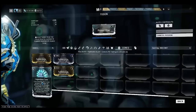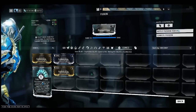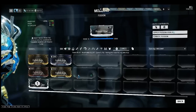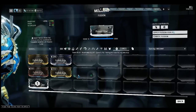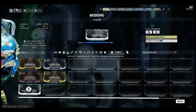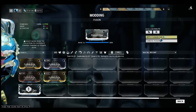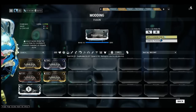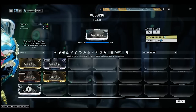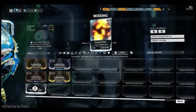As for legendary cost, one legendary cost will max up any kind of mod to its max level and it requires zero credits. The market price for legendary cost is around 500 flat.